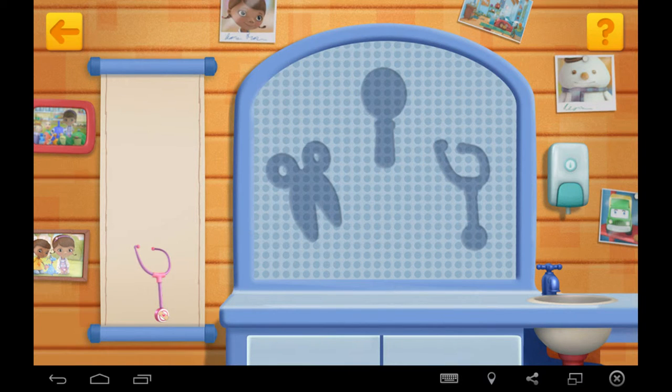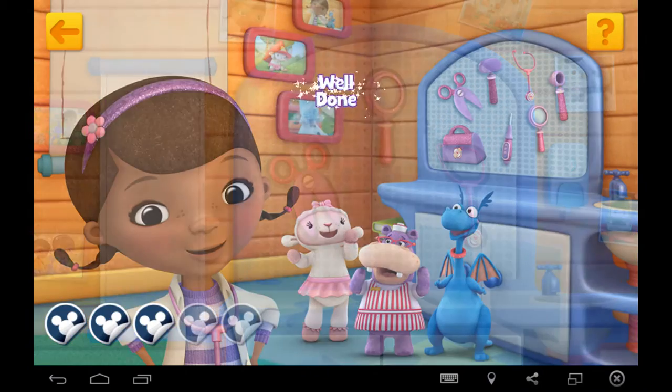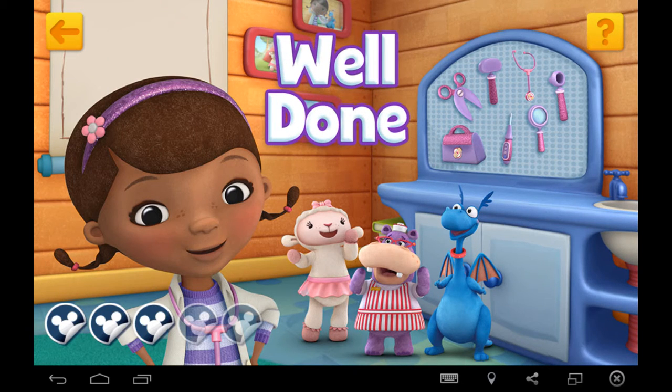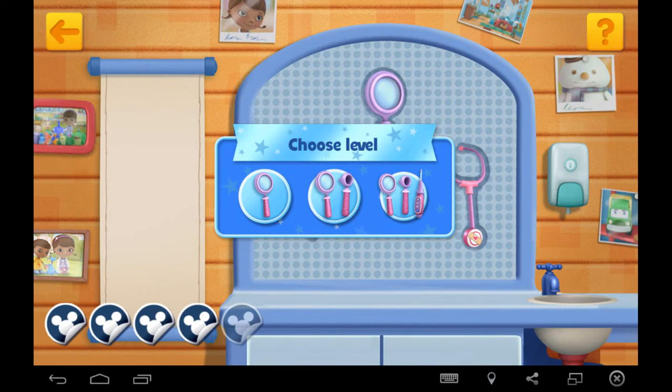Drag and drop the items into the right place. Yes, that goes there. Well done. The clinic is looking much tidier now. You want a new sticker for your sticker book. Play again.